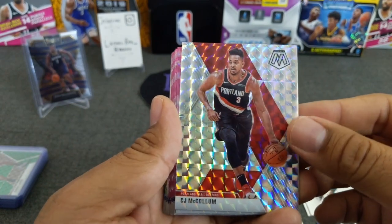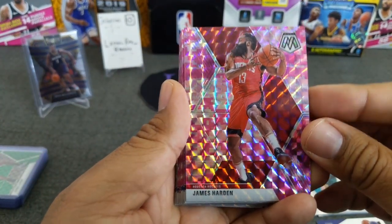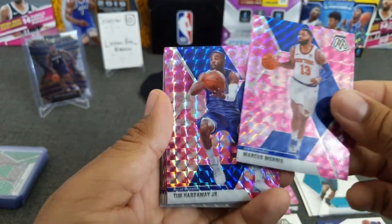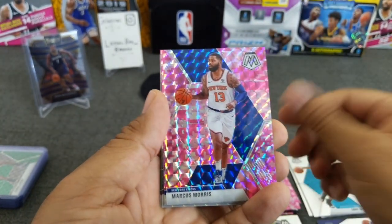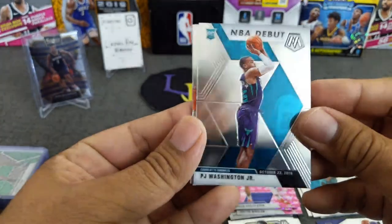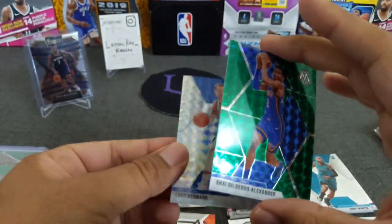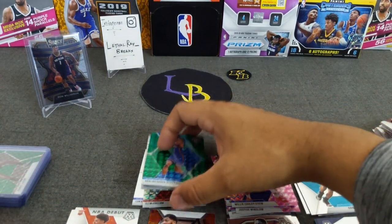Here's a Mosaic CJ McCollum. Very nice. And here's the pink — I think they call it the camo. Here's a James Harden, Plumlee, Rajon Rondo — little Lakers. Marcus Morris, Tim Hardaway, Windii, Winslow, Marcus Morris, Willie Cauley-Stein. And a couple of insert rookies — this is PJ Washington NBA debut, Cameron Johnson NBA debut. And a couple more parallels: Luke Kennard and Shai Gilgeous-Alexander. I like that Shea green. Very clean cards, man — they really pop. And those are the parallels that I hit.